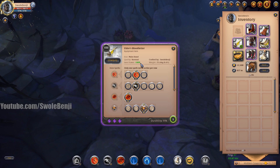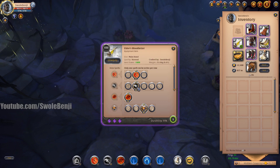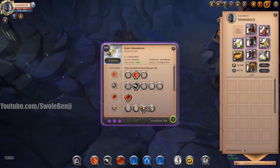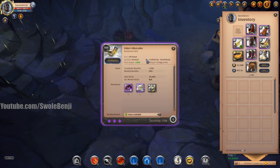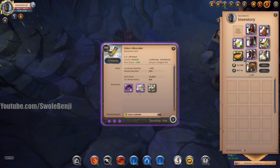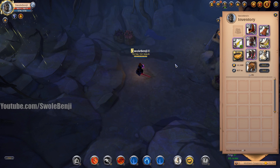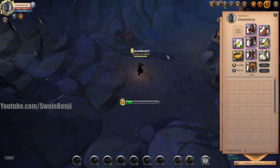For your weapon, you're going to use the blood letter with the second Q ability, the second W ability, and the third passive. And finally, you're going to use a mist collar combined with pork omelet, and you'll carry an invisibility potion or two just in case things go crazy.